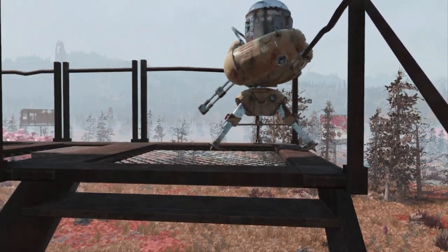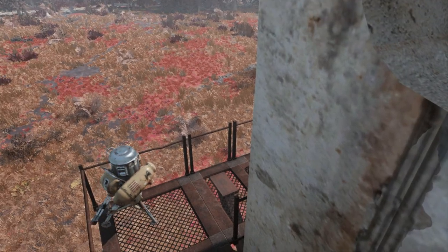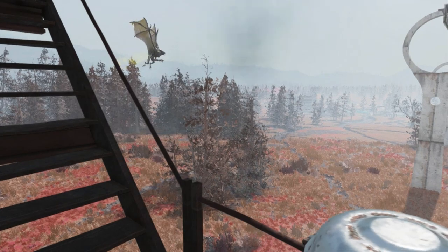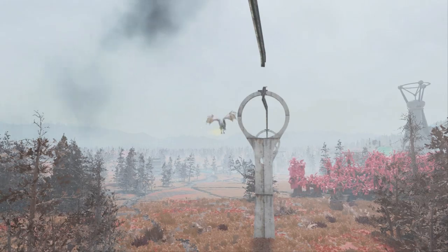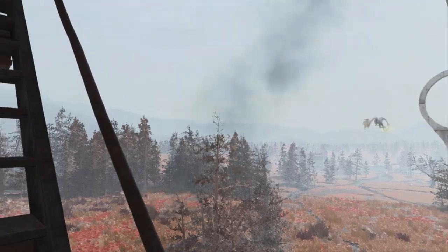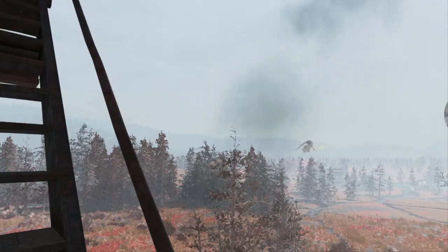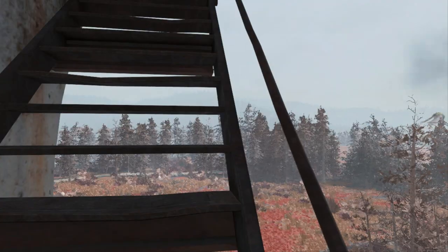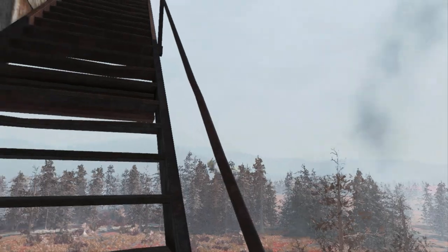Now, I do normally get like three or four mole rats that spawn here. This is the first time I've seen the Scorched Beast spawn. He's just flying around, he's not attacking me, my turrets aren't attacking him. So we're all good.